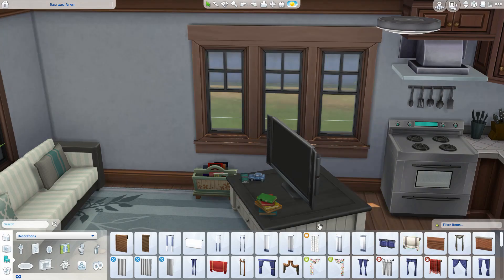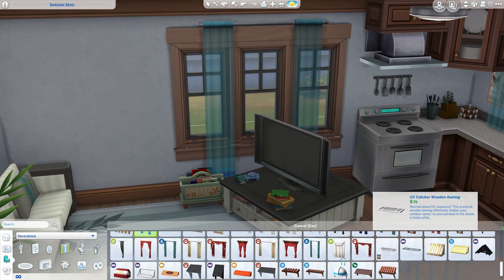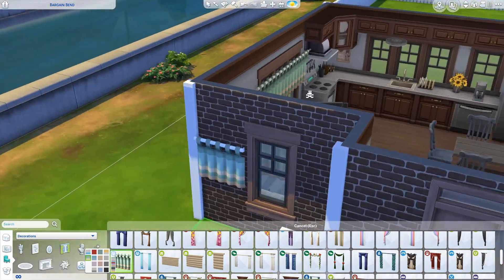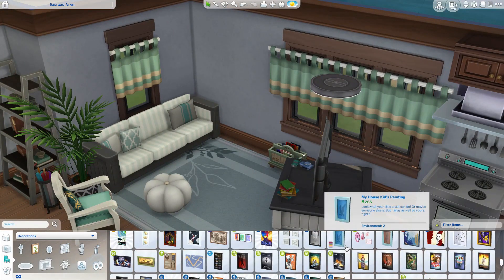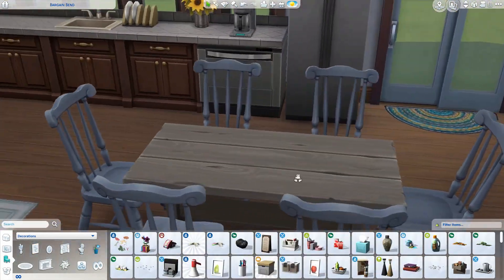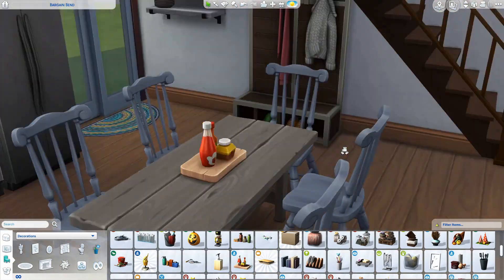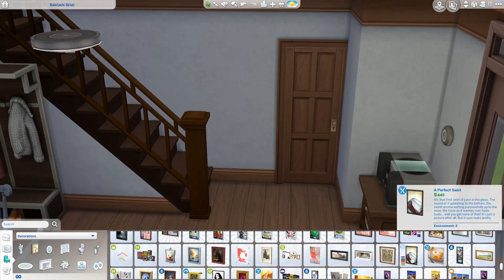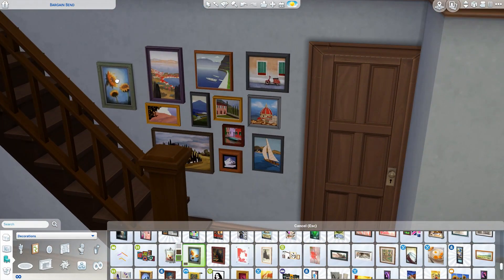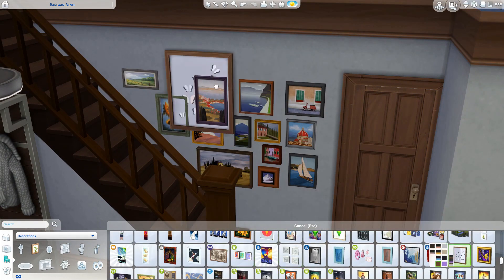One downside to this house: if you have company over and they need to use the bathroom, they're going to have to go through one of the bedrooms. Not all houses are perfect, and I couldn't find another spot for a hall guest bath on the first floor. I would have preferred a half bath, but there just wasn't a spot for one.